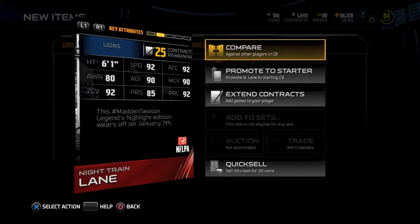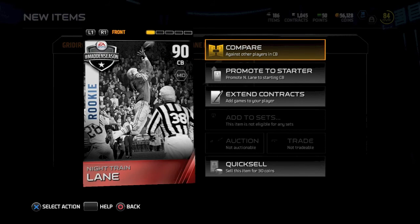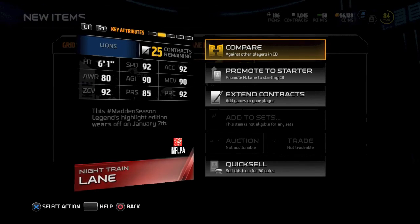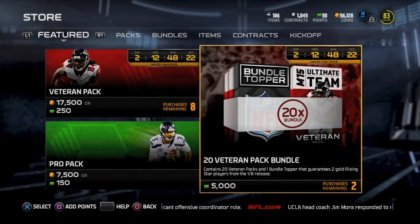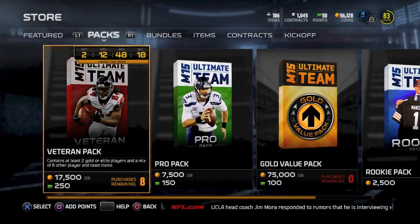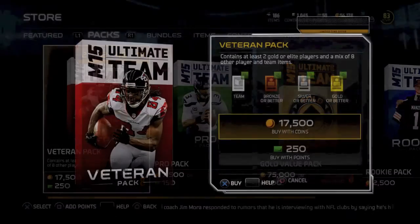You see Night Train Lane was inserted a couple days ago — he actually wore off on the 7th, and I know it's the 8th. I just wanted to show you that. He's in the game, and it's a pretty awesome card — a great legend to have. The next day I hop on and see Veteran Packs are in the game, and they are pretty cool. I decide to buy one of them.